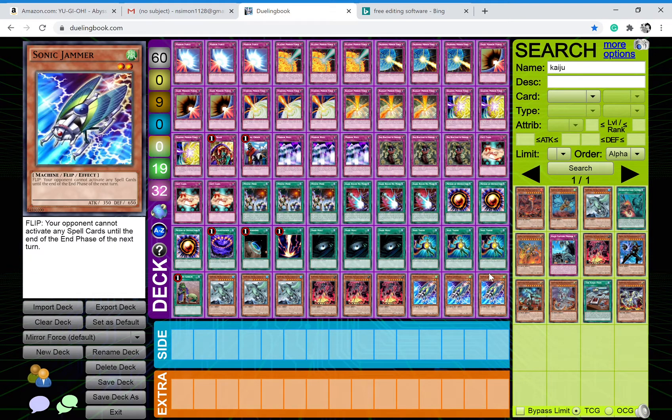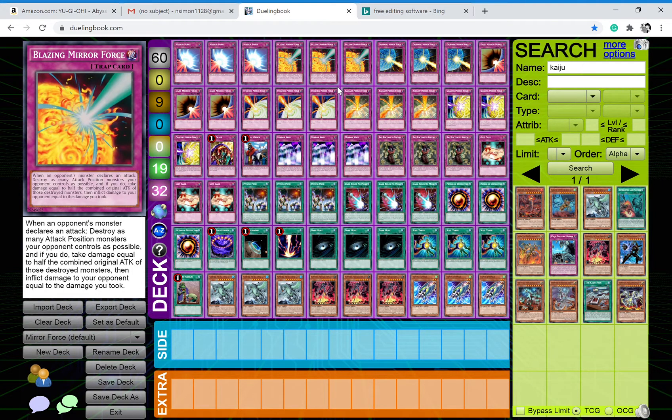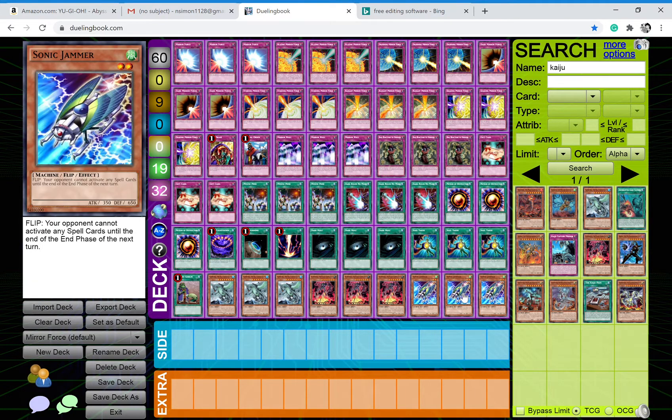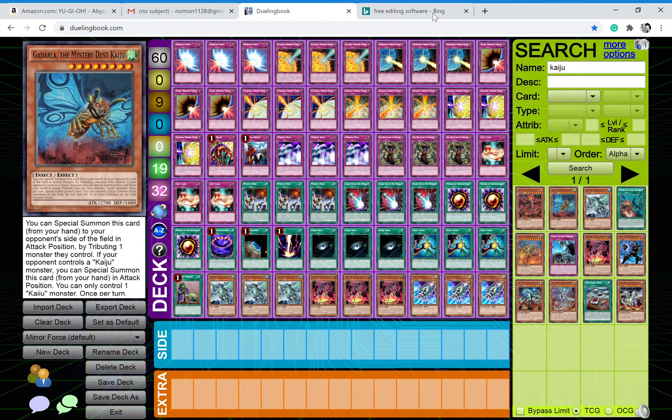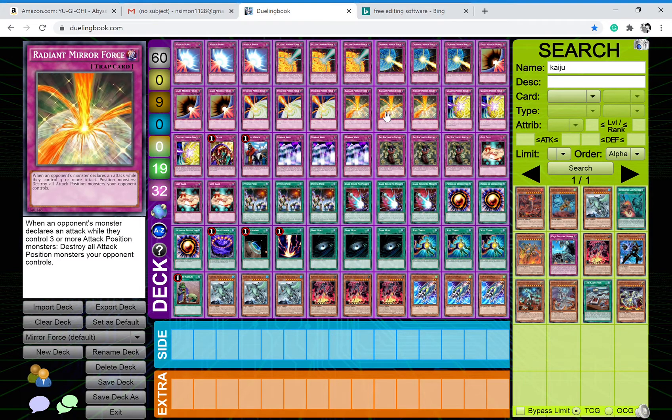I play triple copies of Sonic Jammer because in early testing all my mirror force cards would get destroyed. If I had Sonic Jammer set on the field when it got flip summoned, it would negate all the spell cards, get destroyed, and then I could activate my mirror forces — and they couldn't destroy them during that turn. So that's it for the deck profile.